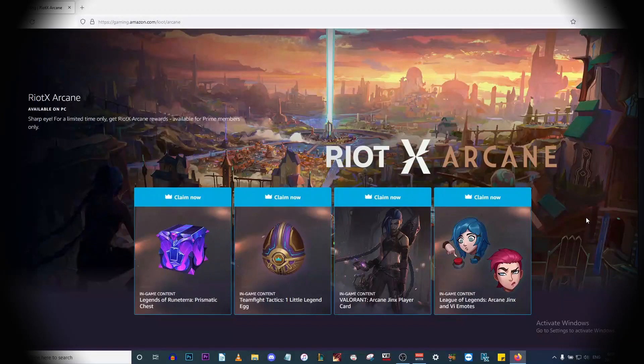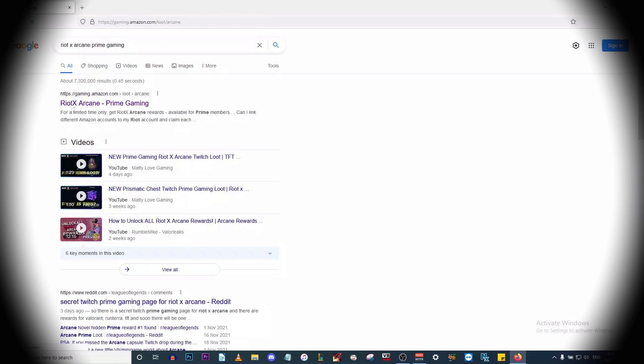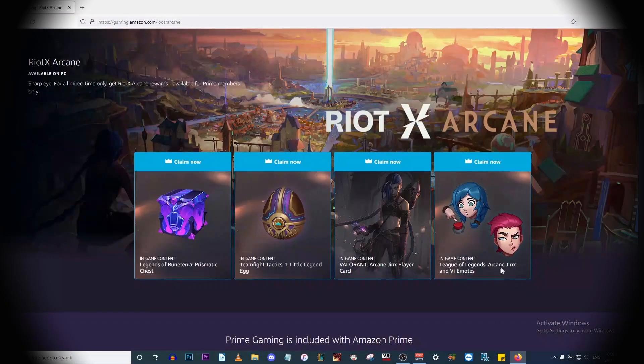Welcome to another video. The new hidden Twitch Prime loot has just gone live, so search 'Riot x Arcane Prime Gaming' and click on the first link. For League of Legends, you'll get an Arcane Jinx and Fi emotes.